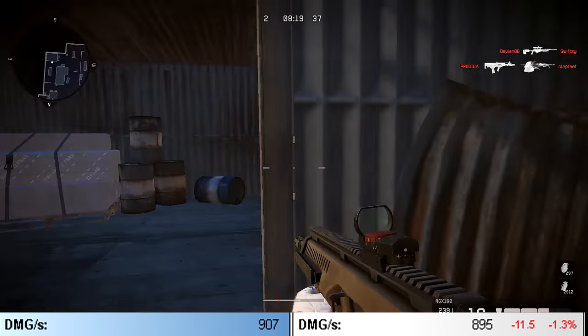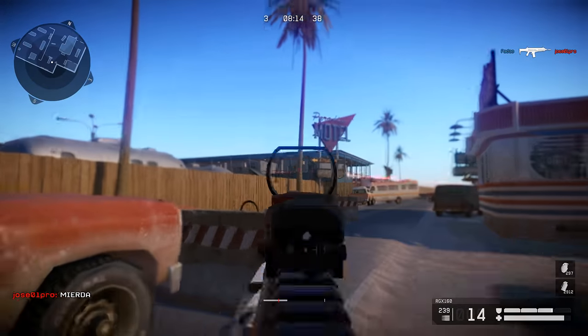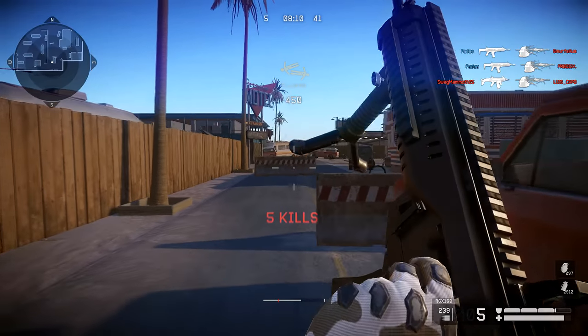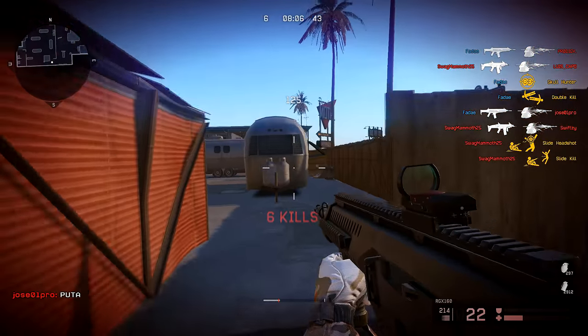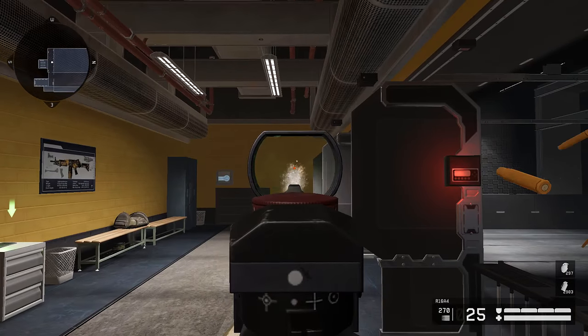The ARX also has half a meter more range than the R16 — it has 16 range while the R16 only has 15.5. Both of these guns have a 0.8 damage drop per meter, and they also share the same magazine size of 30 bullets.